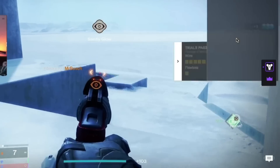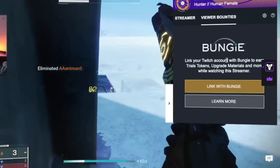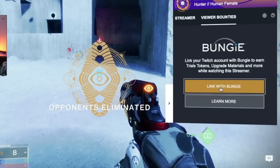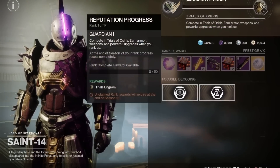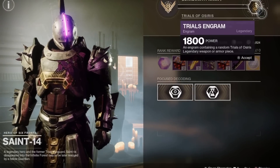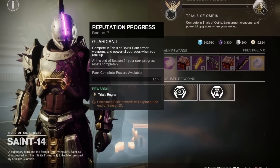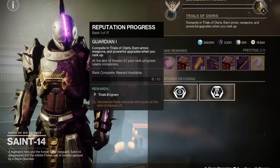You link the accounts, go acquire the bounties on the page of the streamer you're watching, and watch the stream. There are different rewards for different things, like applauding or watching for a certain period of time. If you're low in the ranks, these bounties will give you enough to rank up at least three times — that's three Trials of Osiris Engrams at the very least. I believe you can do this every week. It's just a way to earn rep without playing Trials, so if your rank is very low, this one is specifically for you.